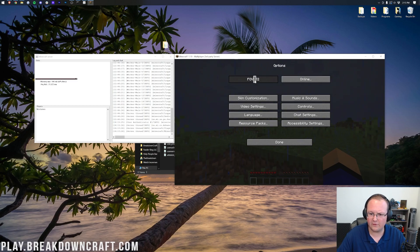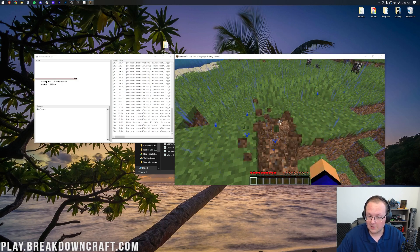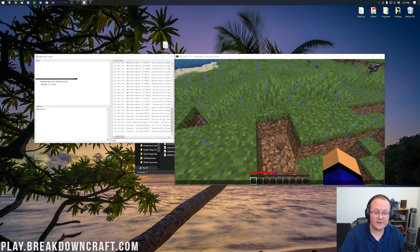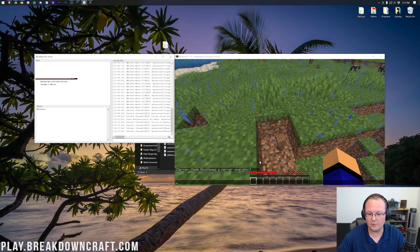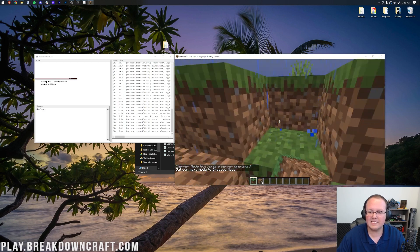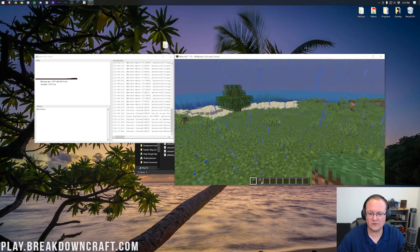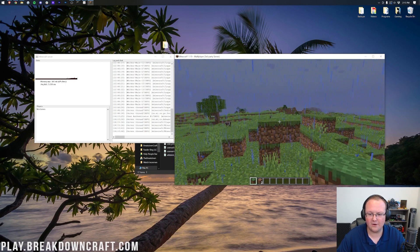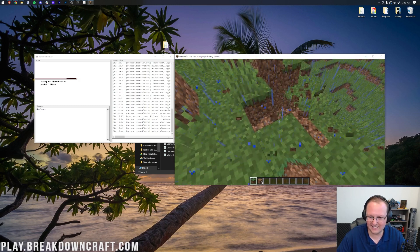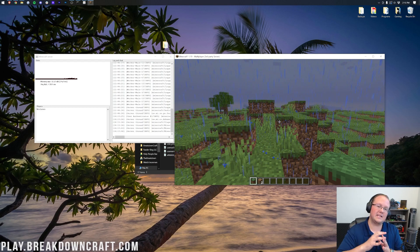We're in the server now. We can op ourselves by going to the console and typing 'op' followed by your username, then hitting Enter. Now we're opped and can do things like switch to game mode creative. I'm doing that to break and place blocks so we can confirm we're back on this same server later on.